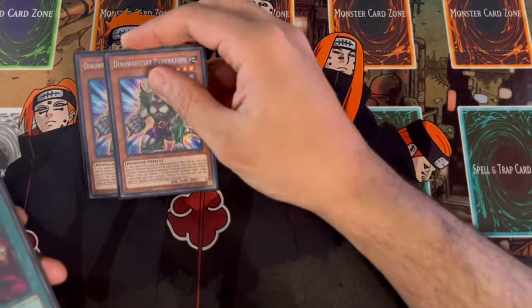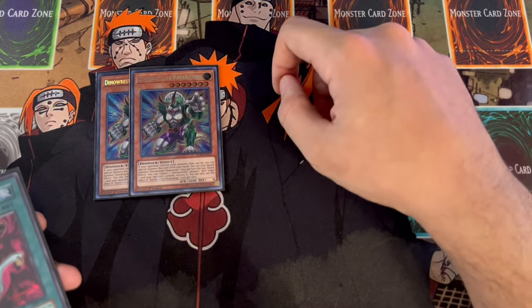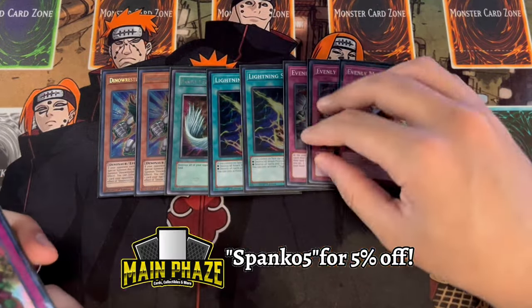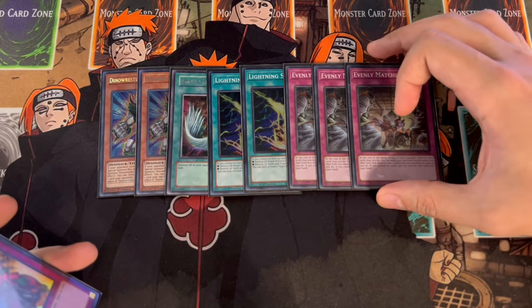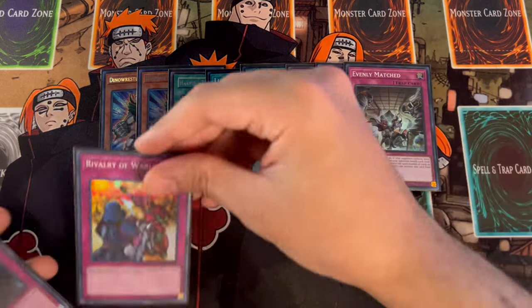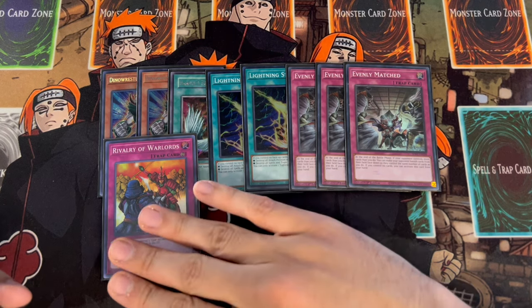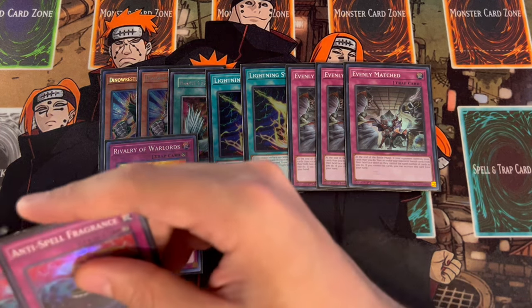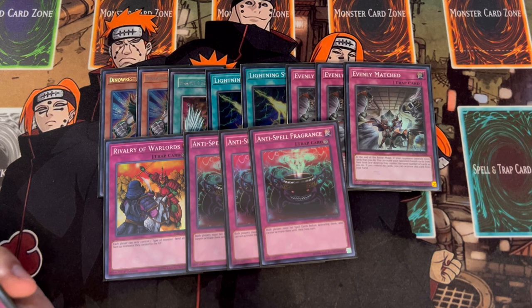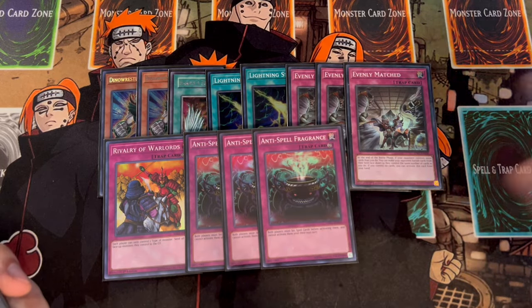For the side deck, keep in mind it's always going to be up to personal preference depending on your locals, but here's a skeleton you can use. Two Pankratops — this card being back at two is absolutely insane. One Harpies and two Lightning Storm, very powerful for back row matchups. Three Evenly Match, which is great for back row matchups but also really good in today's metagame into decks like Rescue Ace and Fire King. One Rivalry of Warlords — now at one, but everything in the main deck is basically a Wyrm, so it's worth playing. Three Anti-Spell Fragrance — I think this is the best side deck card of the format, and we're not playing many spell cards outside of Emergence, plus going first you do all your combos before activating it.